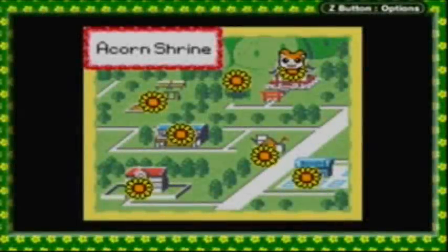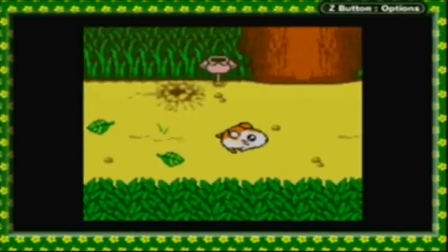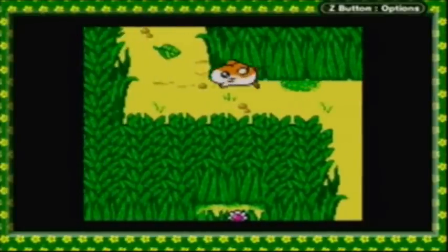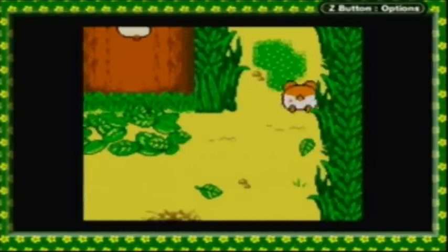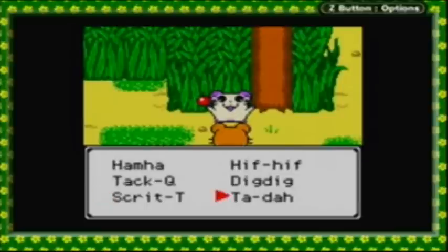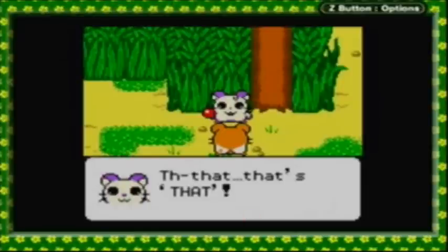Hey pimps, it's Madam Warrior! Welcome back to more Let's Play Ham-Taro: Ham-Hams Unite. We're heading back into the Acorn Shrine because there's one last thing we need to do before we can progress any further with Howdy and Dexter's rescue in Sunflower Market — which I forgot to do last time. I just didn't realize when I passed this hamster earlier. Okay, ta-da! That's that.